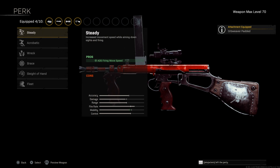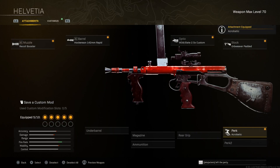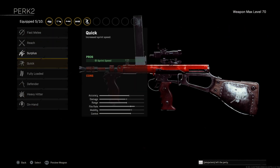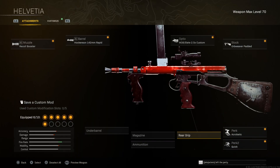Next up for perk number one, we are gonna be choosing Acrobatic, because we do want that movement speed and sprint move speed. Next up for perk number two, we are gonna go with Quick. If you feel that you aim a little bit slow because of that scope, you can go ahead and select On Hand, which gives you ADS speed, but we're gonna choose Quick.